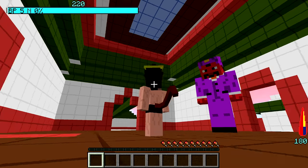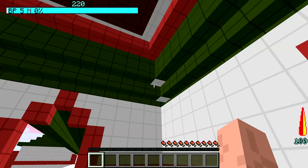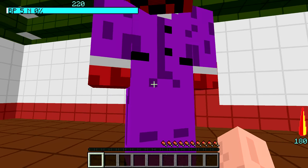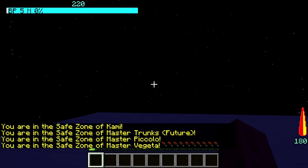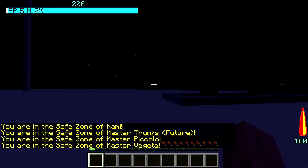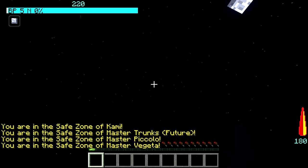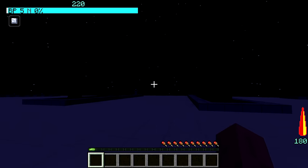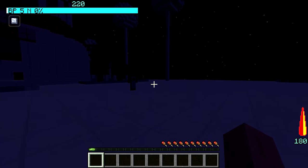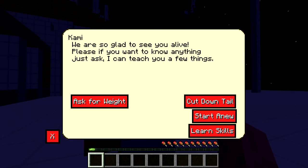What's up, King Yama? Oh, my tail! All right, let me not be dead. I'm pretty sure it's past four or five minutes. It's dark time now. What? I didn't even build a house or anything. Now we have the Dragon Ball interface — the BP and my health on the right. We got Kami over here. 'We are so glad to see you alive.' I just came back. 'If you want to know anything, just ask. I can teach you a few things.'